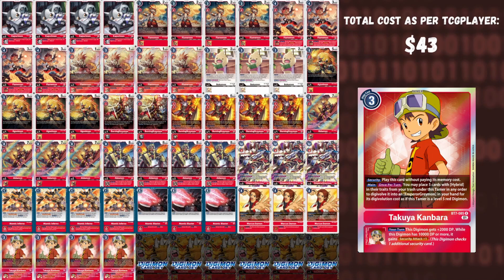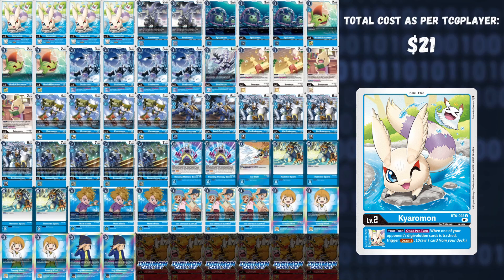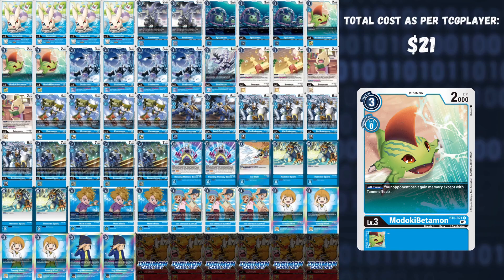This is the budget list for Red Hybrid. If you want the full-power expensive list, that's already on the Huang Zero channel. Next we'll talk about Blue Hybrid, which was notoriously expensive due to cards like Davis, but we've managed to reduce it down to $21 on TCG Player. We play four Chiaromon — Chiaromon lets you draw one whenever you strip a source from one of your opponent's Digimon. We play two Strabimon because it can search a blue tamer as well as a hybrid Digimon. Then three Siakomon and three Madoki Betamon — Siakomon stops Digivolve costs from being reduced, while Madoki Betamon stops memory gain outside of tamers.